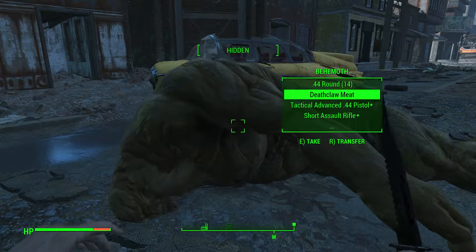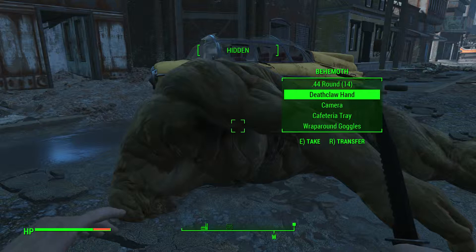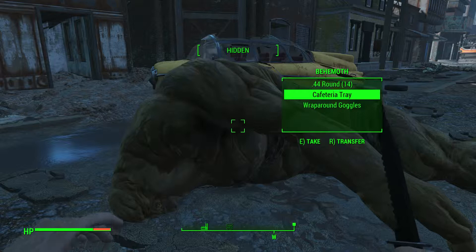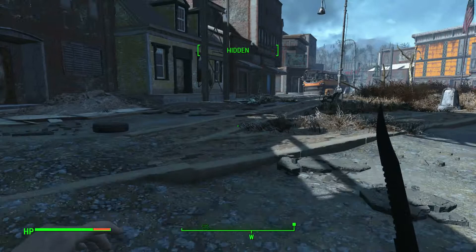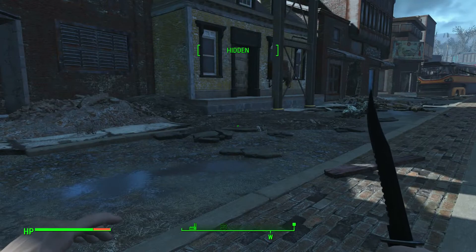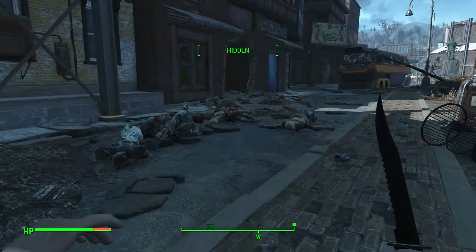What do we have? Flamer fuel, deathclaw meat — so you're eating deathclaws, right? Tactical advanced .44 pistol, short assault rifle, studded leather chest piece, deathclaw and a camera. Why are you carrying a camera? Cafeteria tray, wraparound goggles and .44 rounds. A behemoth, interesting. We have a dead raider over there and a behemoth over there. I wonder what happened here — did the raiders up there shoot this guy or what? I don't really understand.